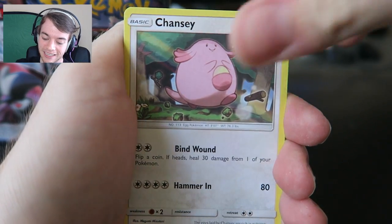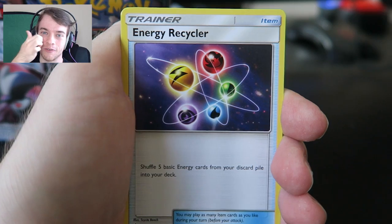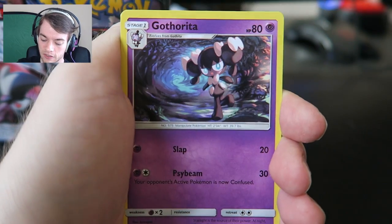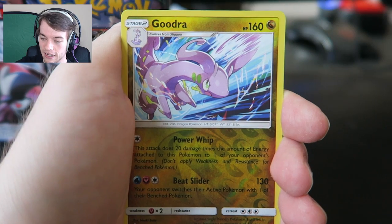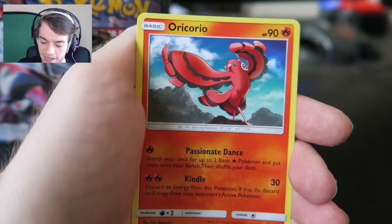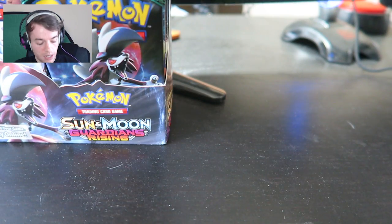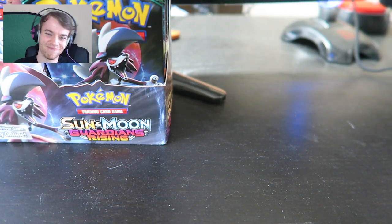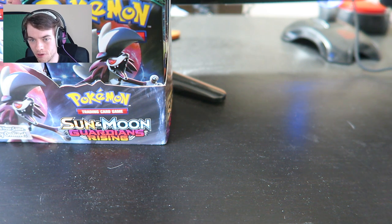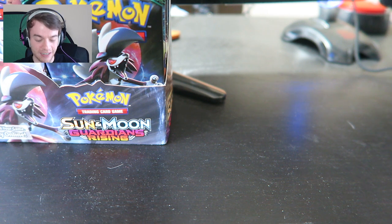Vulpix, Gothita, Chansey, electric energy. I meant to put the uncommons first. Energy Recycler - that's actually not a bad card but I have tons of it. Slowbro, Gothita, and a reverse Gurdurr. I feel like I've gotten so many reverse Gurdurrs. And a rare is just an Oricorio - not a bad card, not a bad card. The more I see it, the more I'm like maybe that's not a good card.